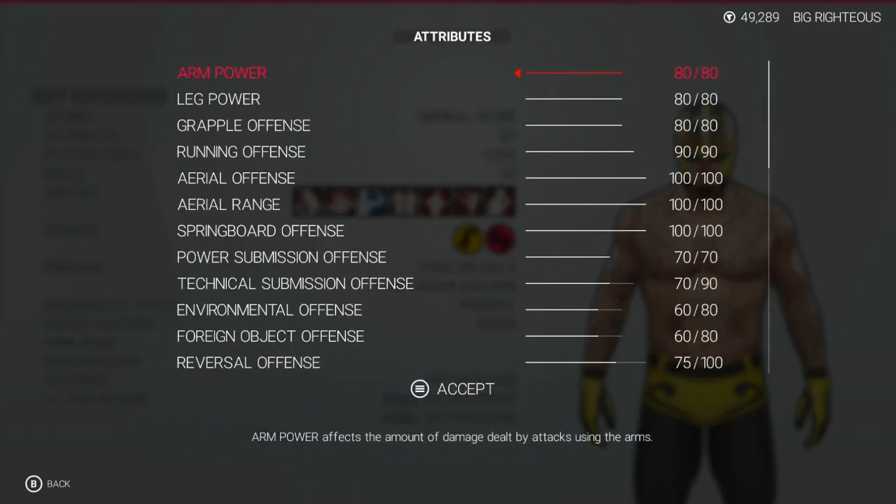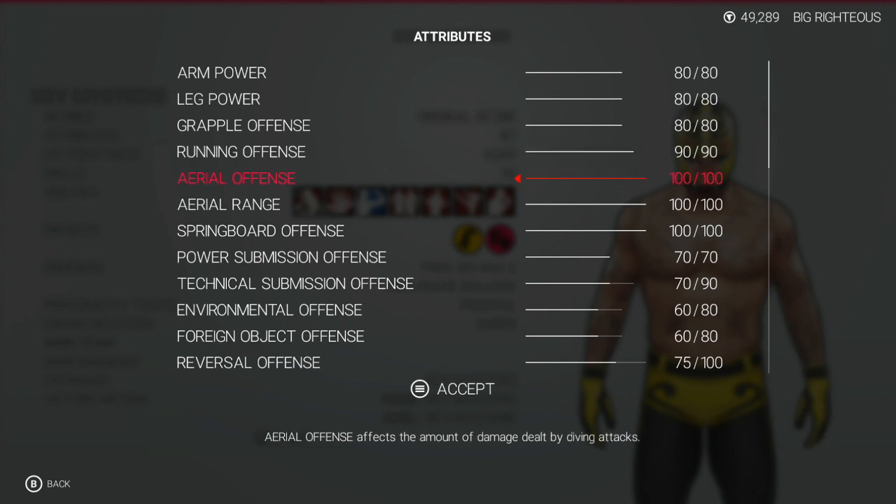Look at that — you ain't even got to worry about really picking what to pick, because 80, 80, 80, 80, 90 — I get it. See this, if you look at cruiserweights, they make sure that the aerial springboard is max, but 80? Come on man. You look at somebody like Drew Gulak — Drew Gulak is a cruiserweight, no freaking high flyer.